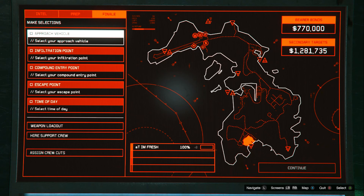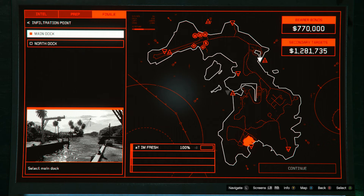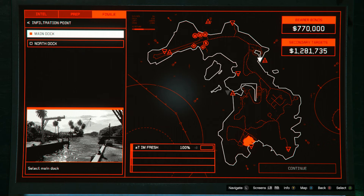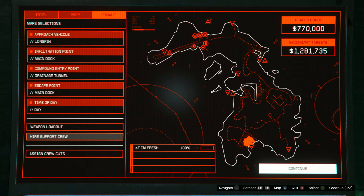When setting up the heist, for your approach vehicle set it to the longfin. Then come down to infiltration point — make sure that is set to main dock. Come down to compound entry point — make sure that is drainage tunnel. Then come down to escape point and set that to the main dock. Come down to time of day and set that to daytime. Then go down to weapon loadout and make sure you put suppressors on your weapon. Once you do that, you are completely ready — now start up the heist.